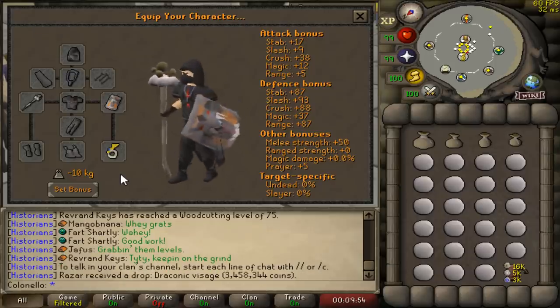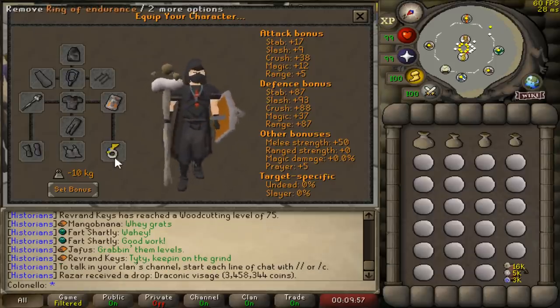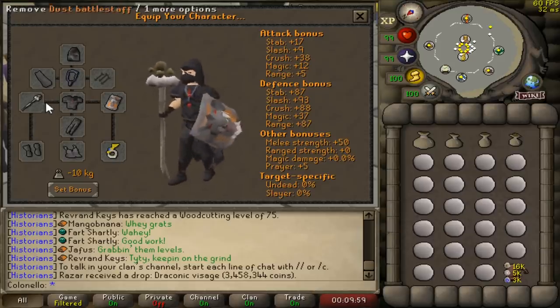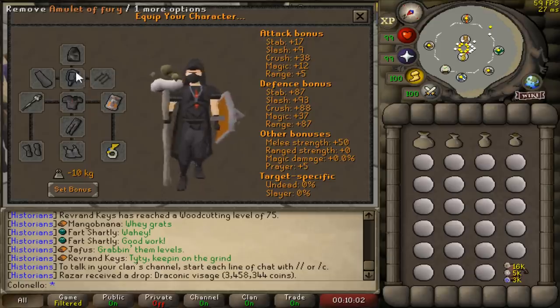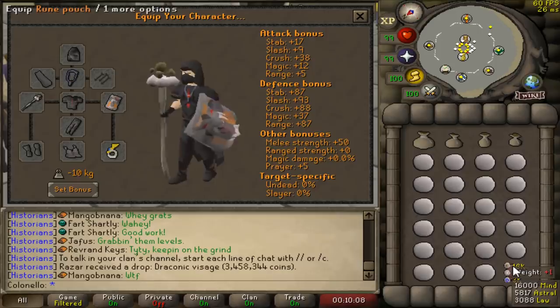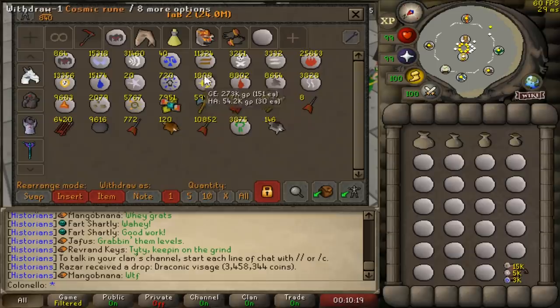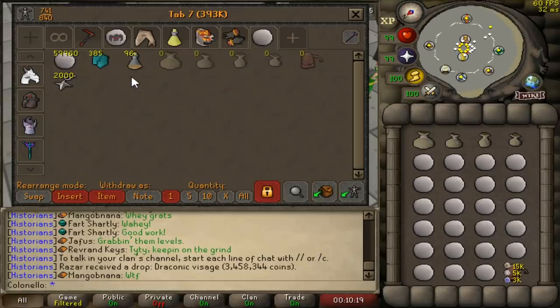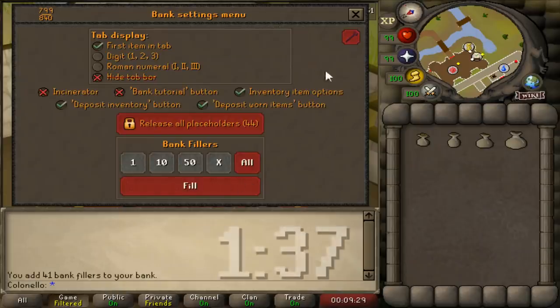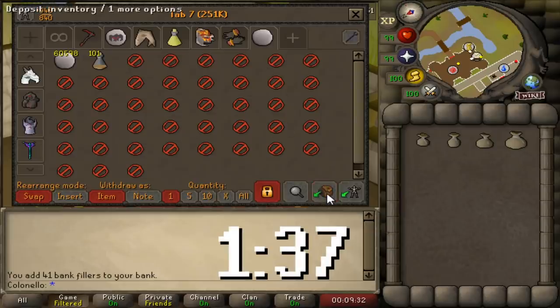For gear at the ZMI altar: you'll need weight-reducing gear like Graceful, and preferably a charged ring of endurance if you can afford it. I'd recommend a dust battlestaff for unlimited air and earth runes, some defensive gear as there are high-level creatures that can attack you, a rune pouch with astral and law runes for your Arceuus teleport as well as whatever rune you'll be paying the banker with, and of course don't forget your essence and essence pouches. You can also carry cosmic runes for NPC contact, but I prefer to leave them in the bank and withdraw them whenever needed. Keep some stamina potions in the bank as well. I'd strongly recommend using the banking methods I talked about earlier in this video.